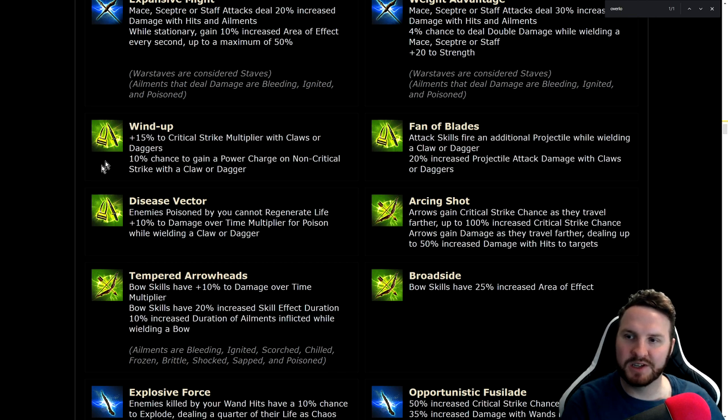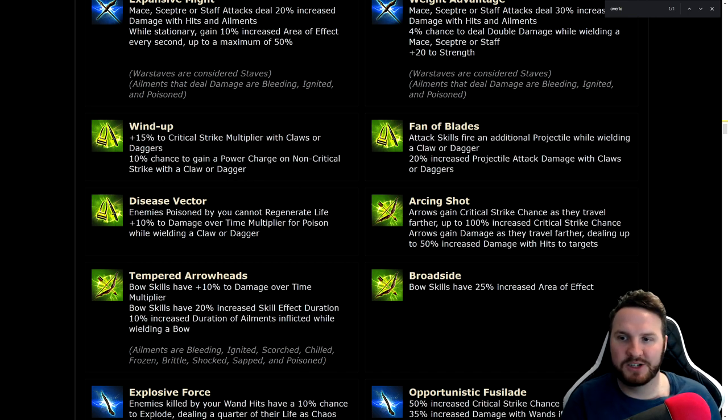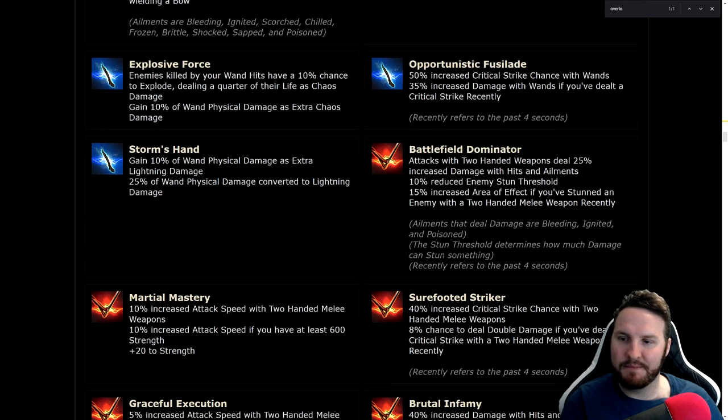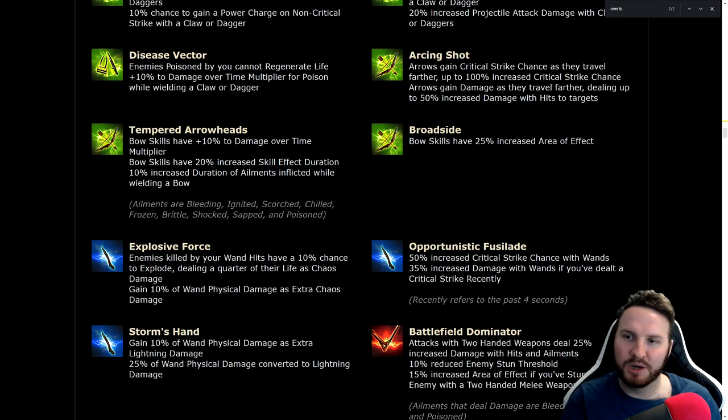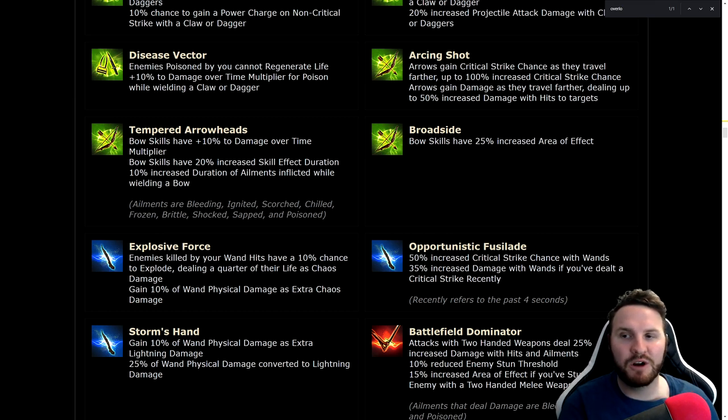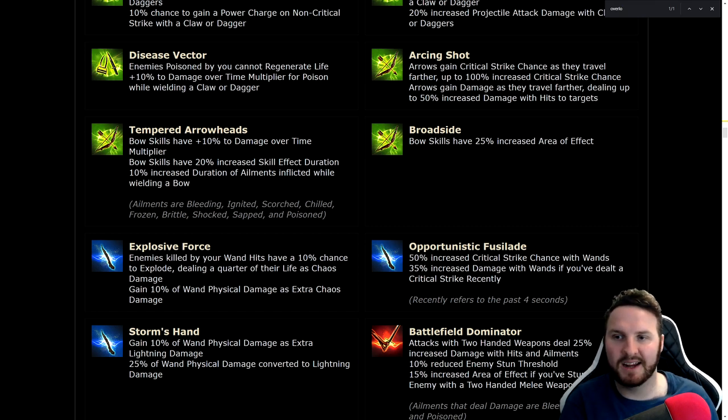Wind Up: 15% critical strike multiplier with claws or daggers and 10% chance to gain a power charge on non-critical strike — basically Assassin in a notable, very strong for non-Assassin builds. Tempered Arrowheads: bow skills have 10% damage over time multiplier, 20% increased skill effect duration, 10% increased duration of ailments inflicted while wielding a bow. This is great for ignite builds like Burning Arrow, Caustic Arrow, Toxic Rain — any sort of dot bow build.